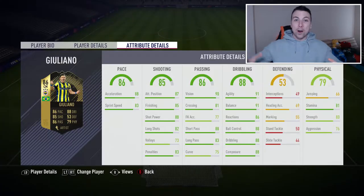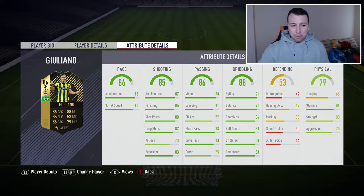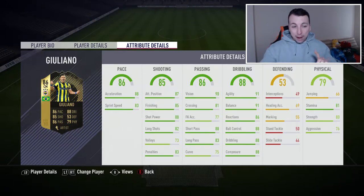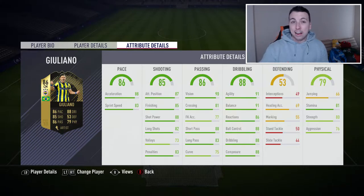Second in form Giuliano has just been put in the game. I don't know why I had to introduce him like that — he just has that name you have to scream. And boy oh boy does he look good. 86 pace, 88 dribbling, 85 shooting, 53 defending, 86 passing and 79 physical. So everything bar his defending and maybe his physical is absolutely unbelievable for a centre midfielder. Let's dive deeper into his stats.